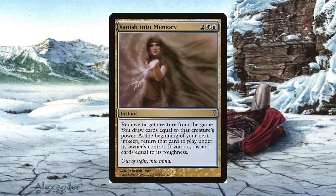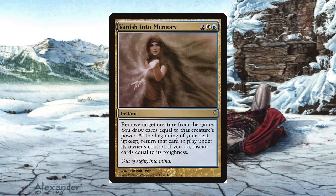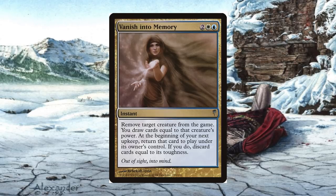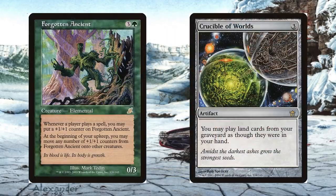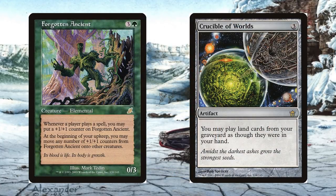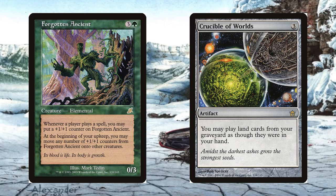There was also the card Vanishing into Memory, one of the gold spells previously mentioned, that was designed through the You Make the Card promotion through Wizards of the Coast made available through the MTG website. Prior cards made through this promotion at the time included Forgotten Ancients and Crucible of Worlds.